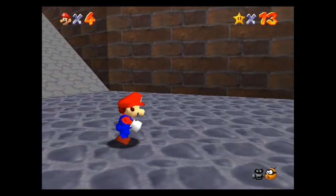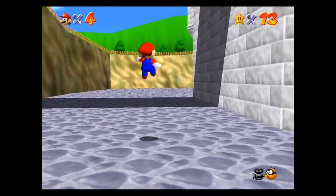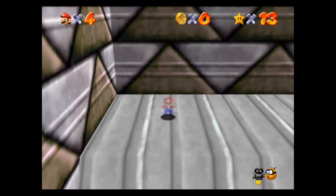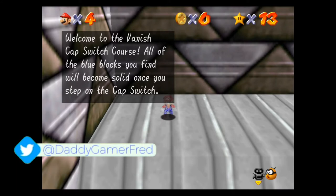Once you ground pound both pillars the water goes down, and you're able to exit the castle from here. You'll be on the outside of the castle with the water completely drained. This also gives you access to the vanish cap switch course, which gives you the vanish cap.